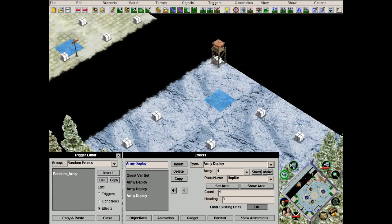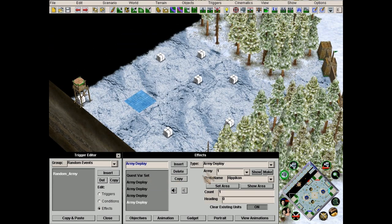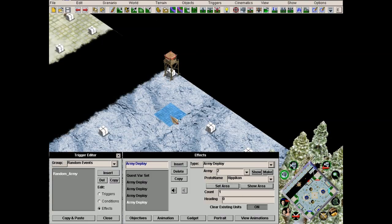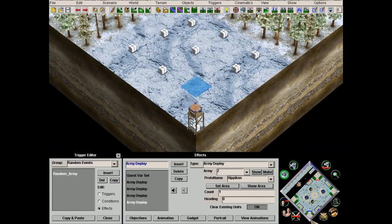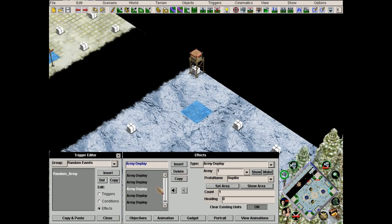Now we're gonna do the same thing for the other players. I hope this is not gonna glitch up because army deploy triggers are really glitchy, especially online. So we are gonna have to test this out. Speaking of which, I would be happy to test this map out with you guys — just tell me if you want to and that would be great.